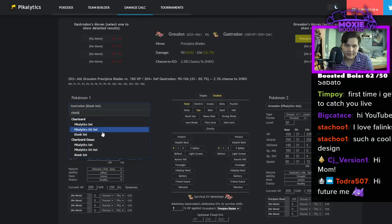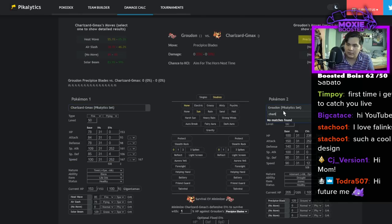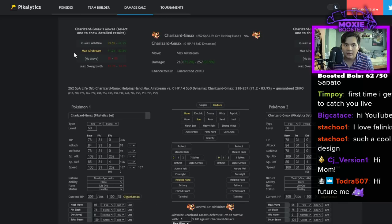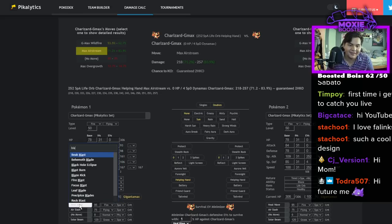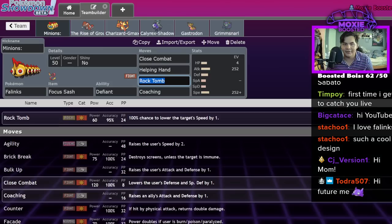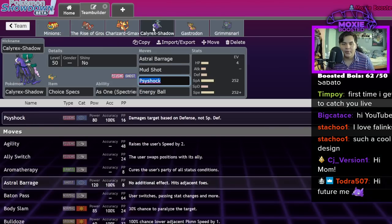It's a lot of damage — let's see Charizard GMAX in the sun, Gigantamax getting Helping Handed. Not quite, but let's just pretend. How much does Blast Burn do? It might do more because it's Blast Burn — yeah that's comparable. Alright.